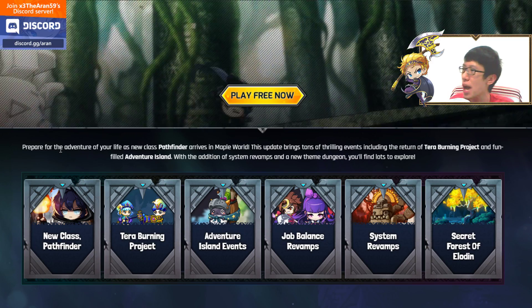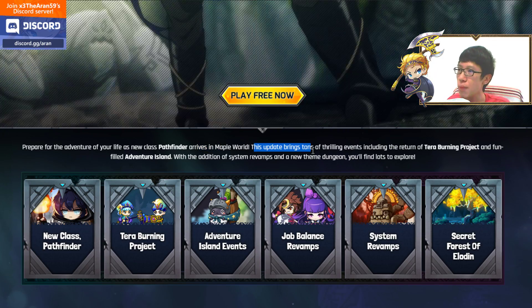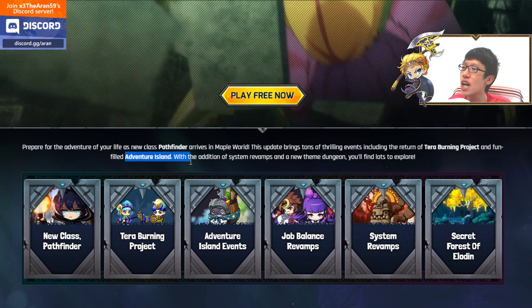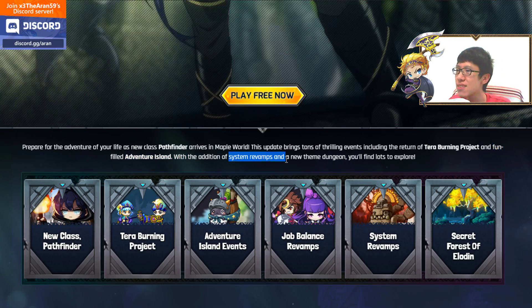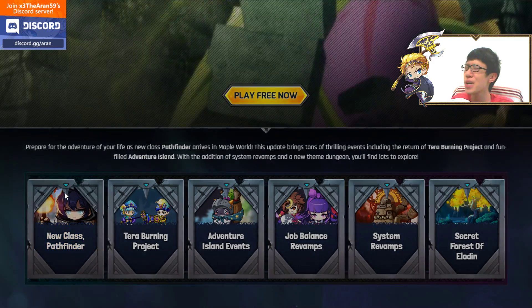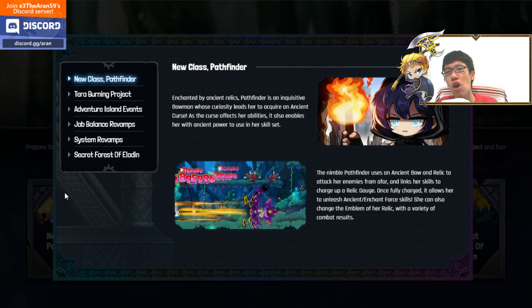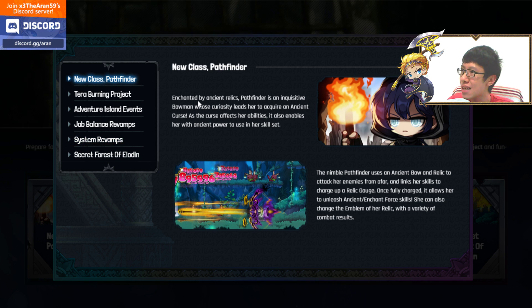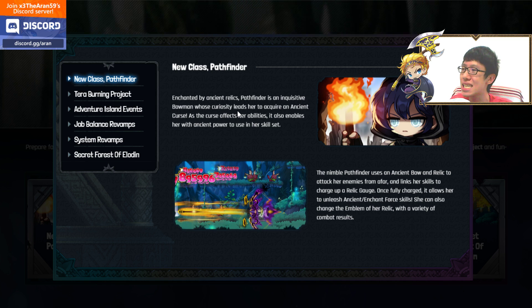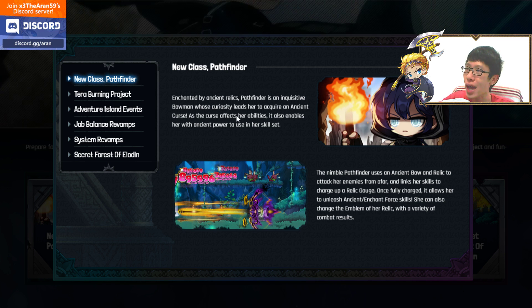Prepare for the adventure of your life as the new class Pathfinder arrives. This update brings tons of thrilling events including the return of the Terra Burning Project, and a fun-filled Adventure Island with system revamps, new maps, and a new theme dungeon. The most anticipated class has arrived — Pathfinder is a bowman adventurer, an Explorer enchanted by ancient relics.